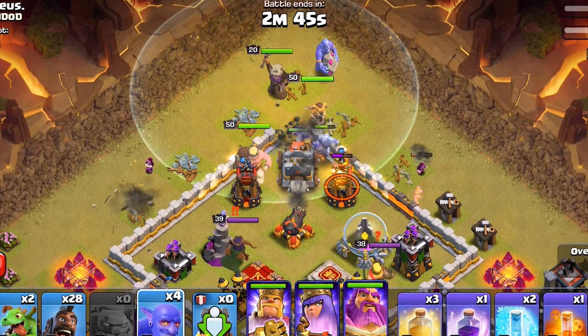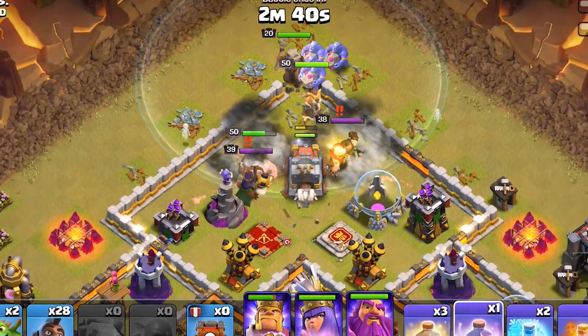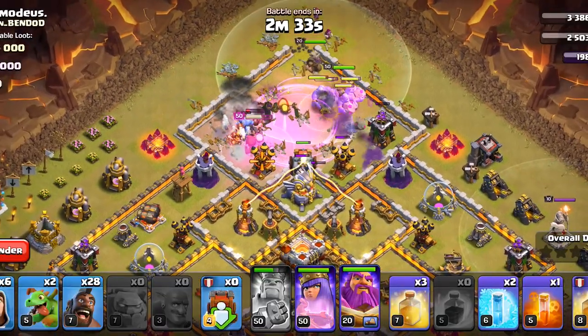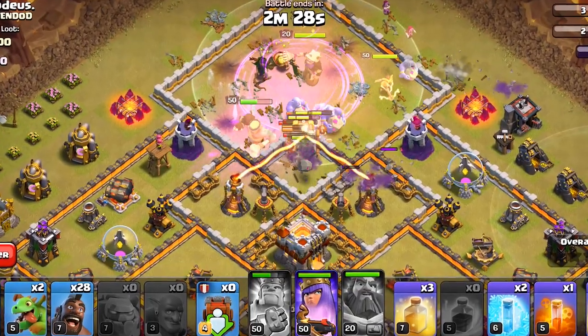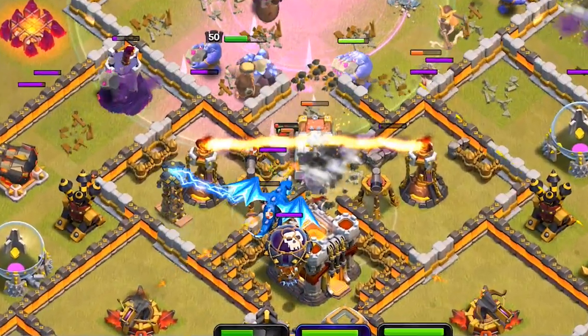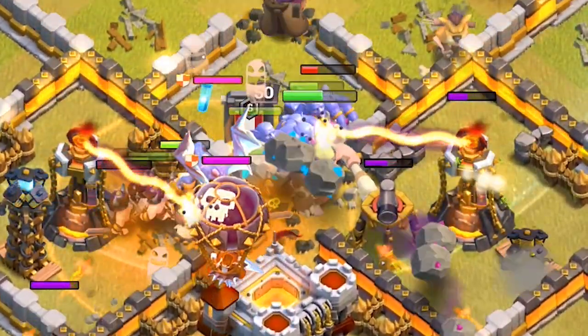We will dive our heroes the same way, and this time we have got Bowlers. Initially we will Rage them to take out the enemy heroes, and we will use the King ability along with the Warden ability. There are two single targets in here, so we don't need to worry much about that because Bowlers will take care of them. I am more worried about that Clan Castle, so we will Poison that and Freeze them when necessary.